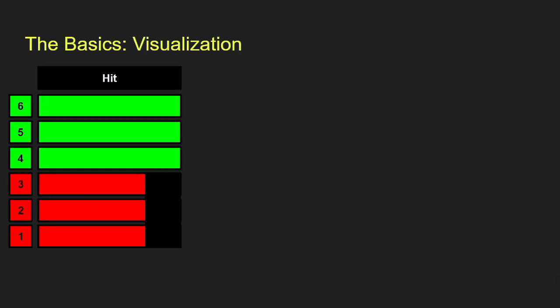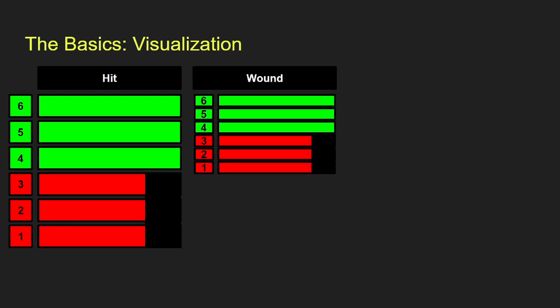Before we get into some of the advanced topics, I want to show how I visualize dice rolls. On the left we've got 1 through 6, the options you can roll on a six-sided dice. We're imagining someone who hits on a 4 up — so 4, 5, and 6 hit, shown in green, and 1, 2, 3 miss in red. Then we'll go to wounding — same thing, wounding on 4, 5, and 6, missing on 1, 2, and 3. I've changed the size so that it's equivalent to the probability going from large to small.